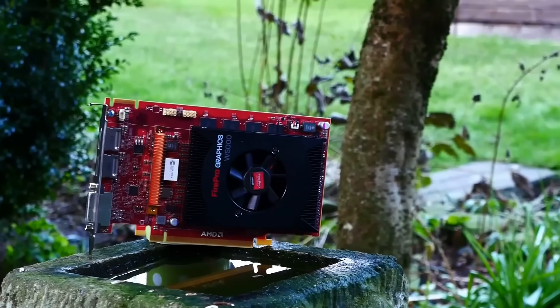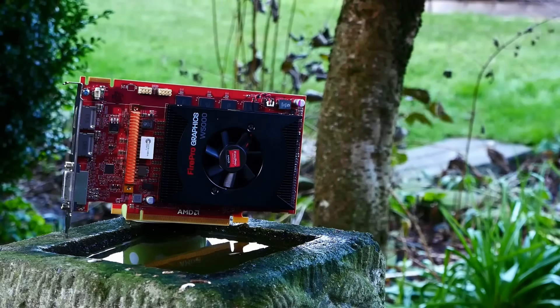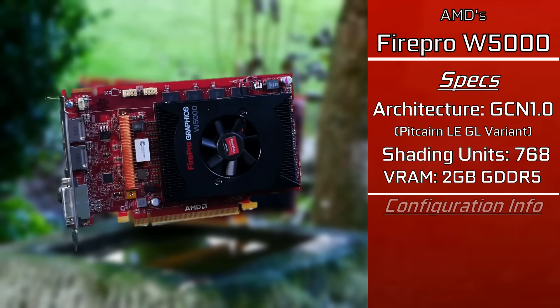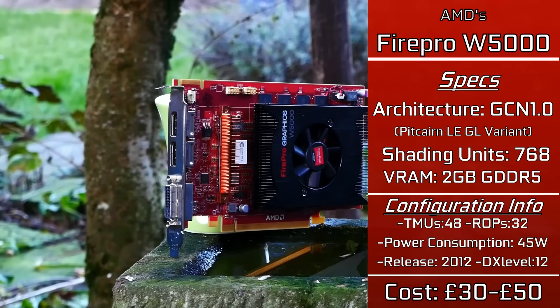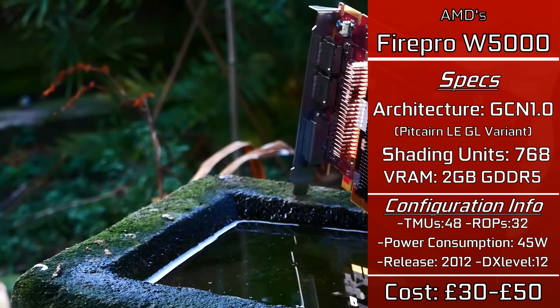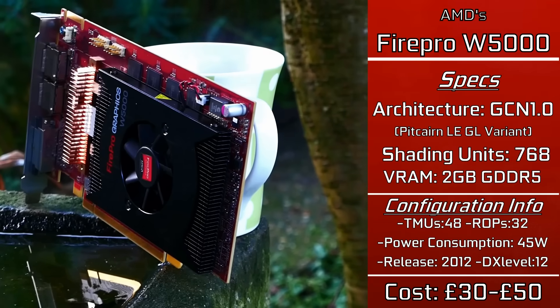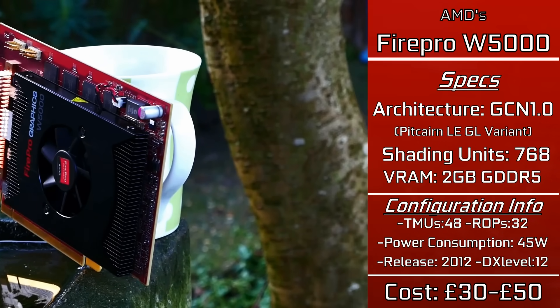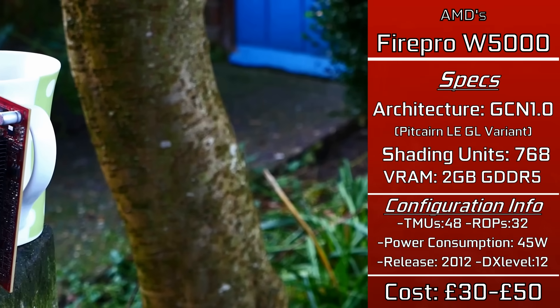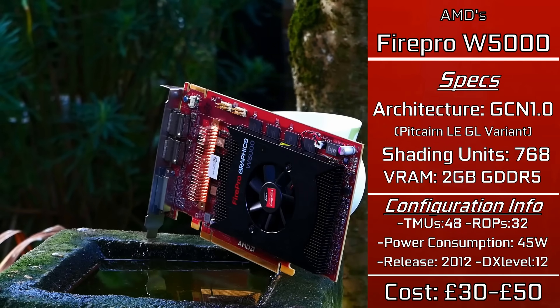AMD's Fire Pro W5000 — quite the name, not very catchy — was a relatively high-end workstation card operating as essentially a cut-down HD7870, where it sat at around HD7770 levels of power, despite actually being a more powerful card. Released in late 2012, it's a GCN1-based card on the Pitcairn architecture, complete with 768 shader units, 2GB of GDDR5 VRAM, basic DirectX 12 support, modern drivers, and it sips power at best. It can even overclock.